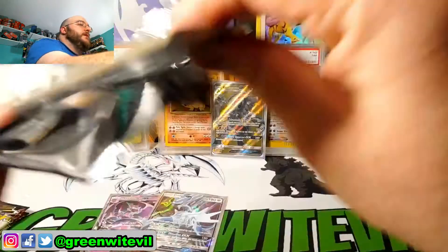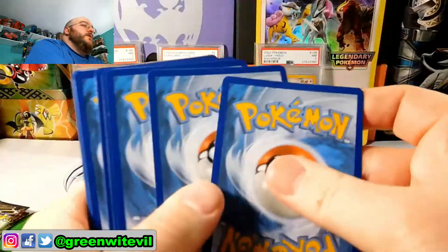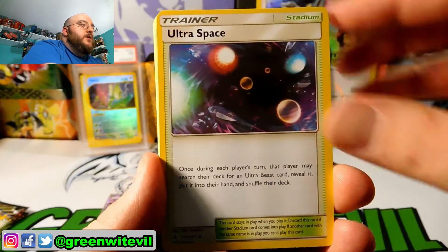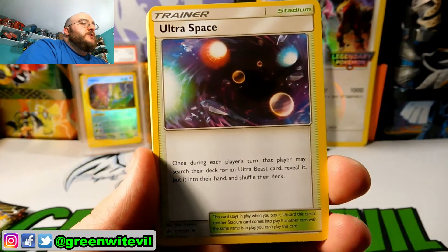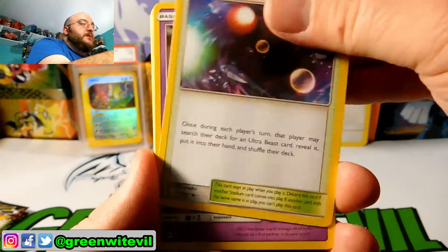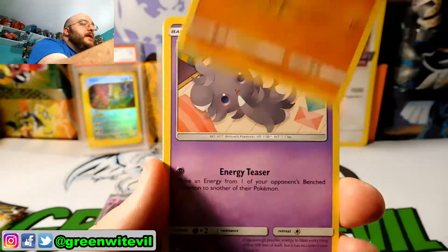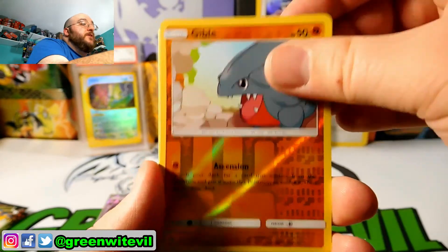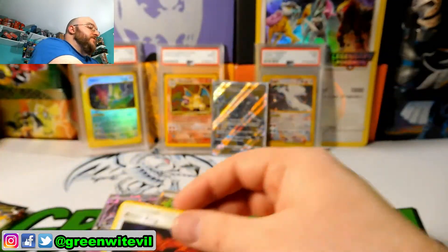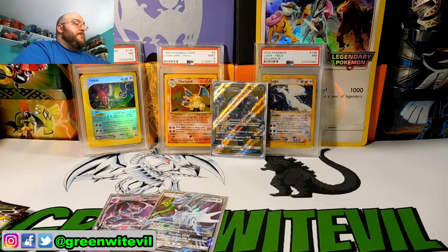Pack six — code card, enjoy. We have Ultra Space: once during each player's turn, that player may search their deck for an Ultra Beast, reveal it and put it into their hand — that's going to be used a lot. Poipole, Clauncher, Noibat, Pancham, Espurr, Exeggcute, reverse Gabite, and a Beast Ring! I'm getting Beast Rings left and right — it's apparently a good card that people want, so that's not bad at all.